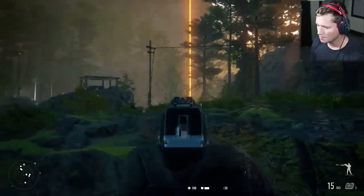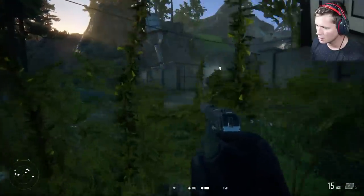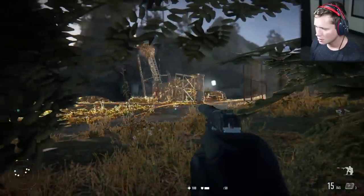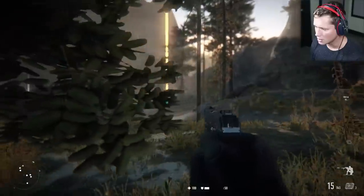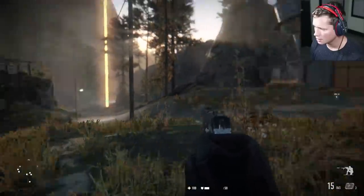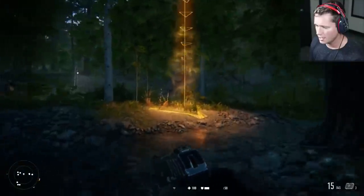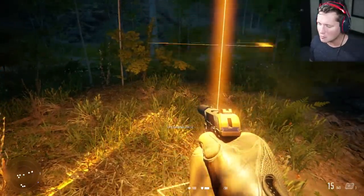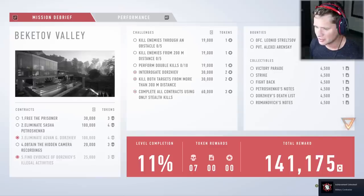Now we're going to go back over to that exfil point. Do we think we can sneak across in front? I'm going to use this to check for any security cameras. I don't think there are any — I think we're good. And I do believe we made it. That's a job well done, baby. Establish that connection — that's two out of our five objectives complete. That is what you love to see.